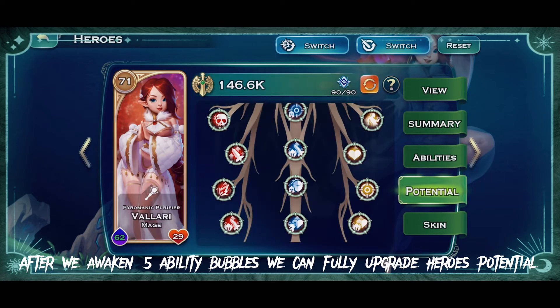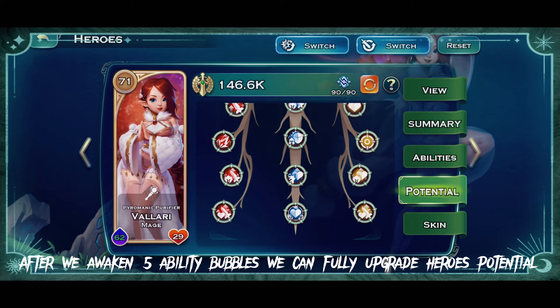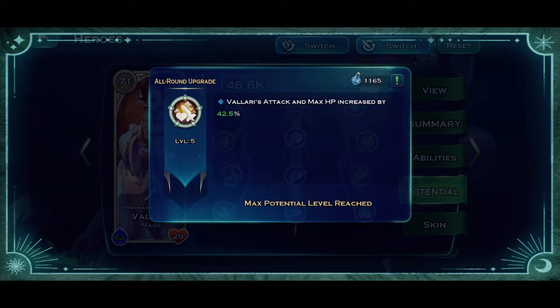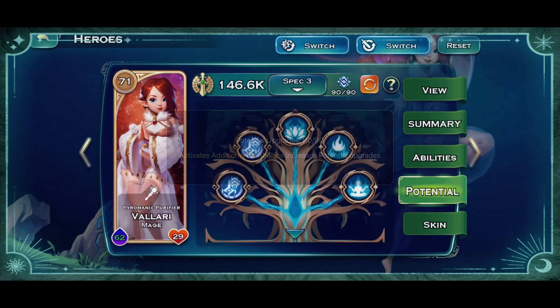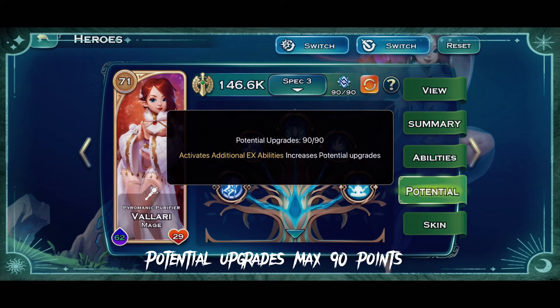After we awaken all 5 ability bubbles, we can fully upgrade the hero's potential. Potential upgrades max out at 90 points.